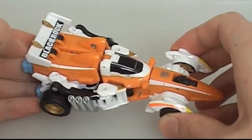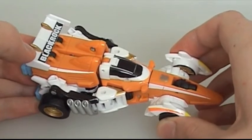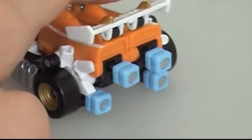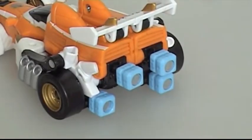Proof of that theory? Powercall Combiners Skyburst with the Aerial Bots. A problem that occurs throughout the entire range is this: they don't even attempt to hide the pegs. They're just literally sticking out like sore thumbs. Even at this scale, I'm sure they could have solved this — just look at Smolder or Stakeout.